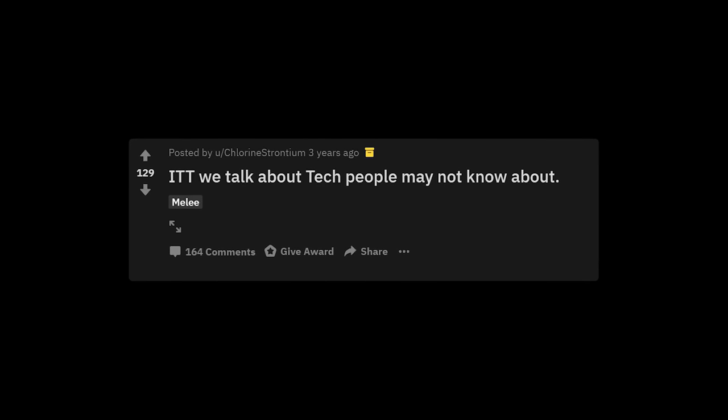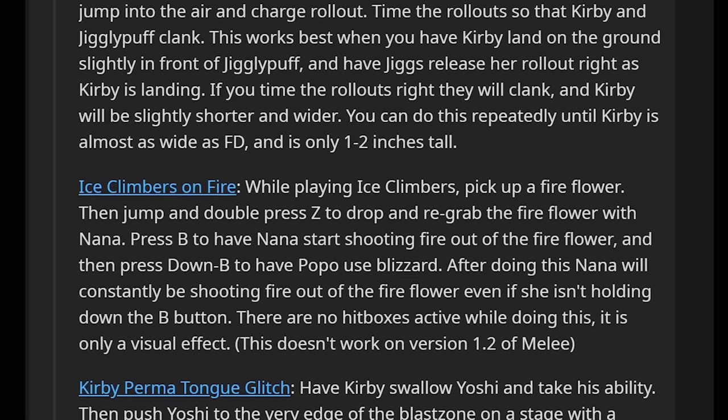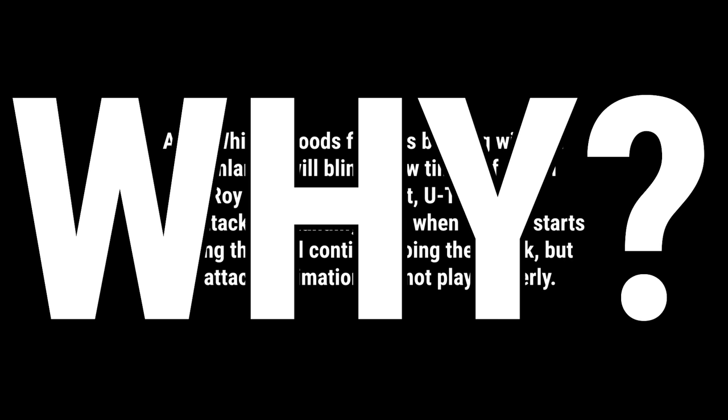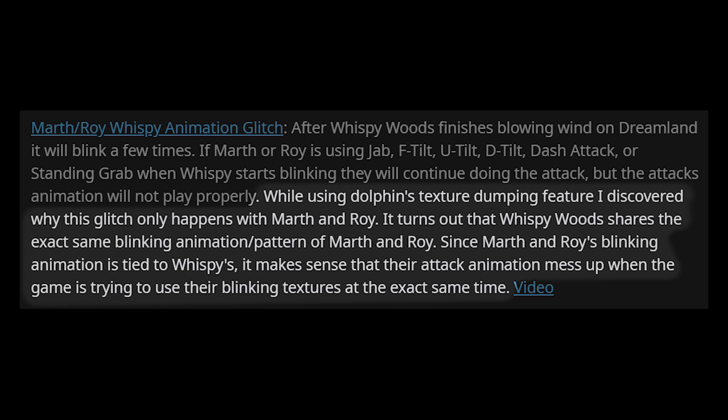While researching, I came across a comment in a Reddit thread posted three years ago on tech people may not know about, from a user named EvSyn. EvSyn's post contained numerous examples of rare and lesser-known glitches, one of them being the Wispy glitch. EvSyn provided, for the first time, an explanation of why it happens. While using Dolphin's texture dumping feature, he discovered why this glitch only happens with Marth and Roy. It turns out that Wispy Woods uses the exact same blinking animation and pattern as Marth and Roy. Since Marth and Roy's blinking animation is tied to Wispy's, it makes sense that their attack animations mess up when the game is trying to use their blinking textures at the exact same time. It was plausible, and it was the only explanation offered thus far, so it stuck.